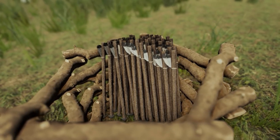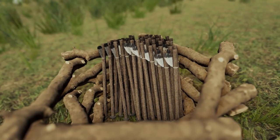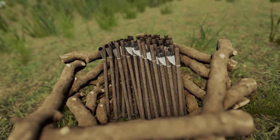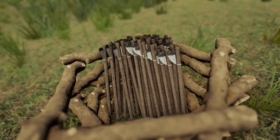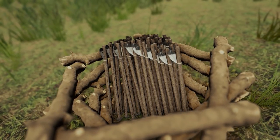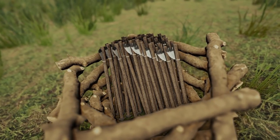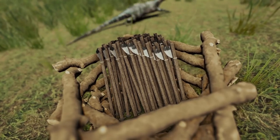You can now store different types of arrows in arrow baskets. Previously, if you placed a poisoned or bone arrow in a basket, it would reset to be a normal arrow when you picked it up. Now it will store that arrow type and keep its state. I will note that this is currently only for single player, but I expect the devs will add multiplayer support very soon.